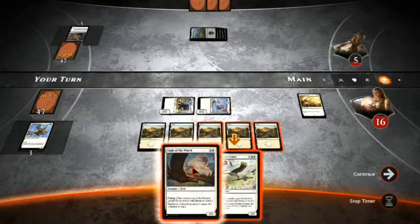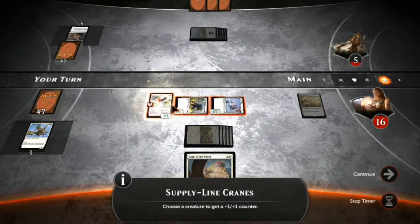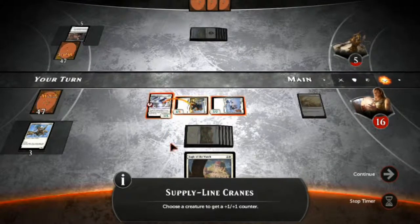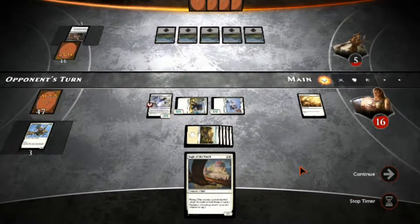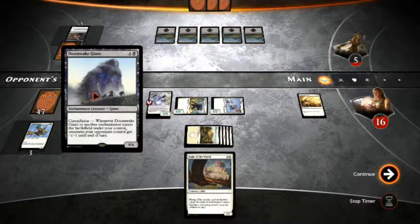Supply Cranes or Eagle of the Watch — do I want a 2/1 flyer, or a 2/4 flyer that can give a plus one, plus one to one of my guys? I think I'm going to drop Supply Cranes and put a counter on my Swift Claw. Or should I put it on my Elite Vanguard and make him a 4/3? I kind of want to toughen this guy up. I'll do that.